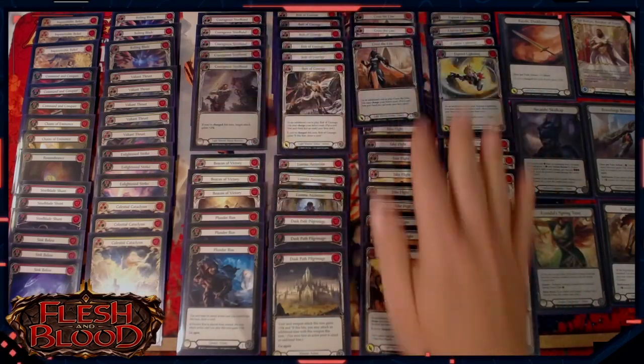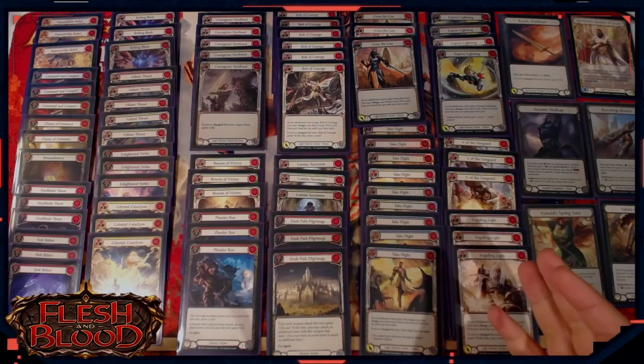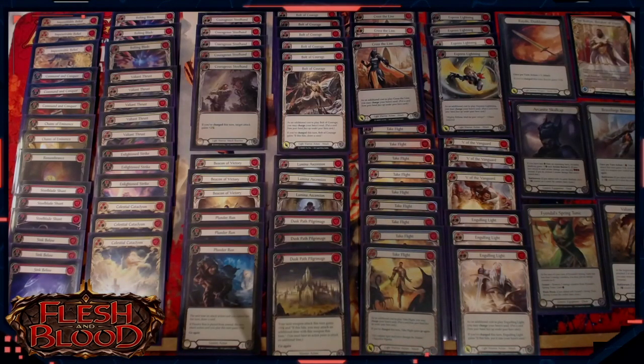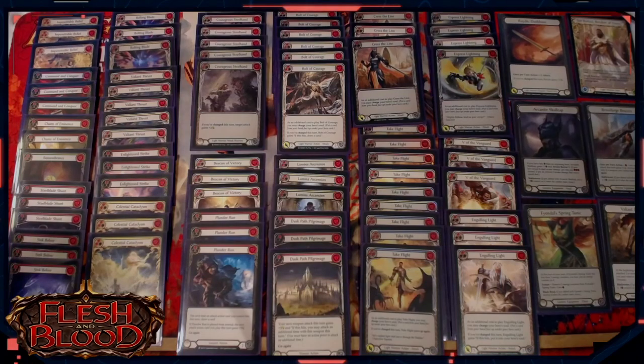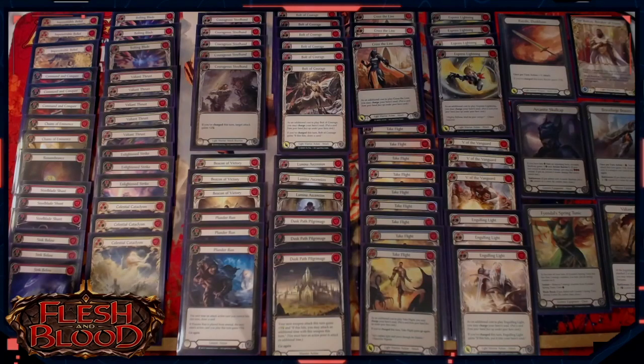Those are the core pieces of the deck. We've got 28 attack actions that allow us to charge, which is almost half the deck if you're playing 60 cards, meaning you should be seeing one of those in every hand. There are of course going to be some outlier hands where you don't see any, and hopefully you'll be able to block out and not lose too much tempo on those turns. Chances are with all the other attack actions in the deck, there'll at least be something else you can do to put some pressure on.